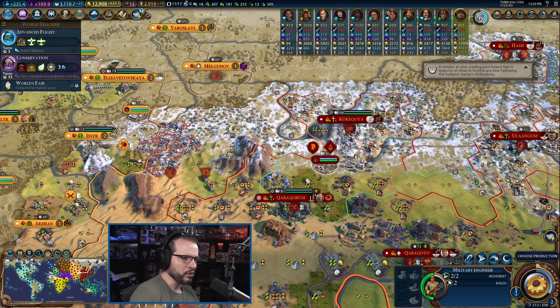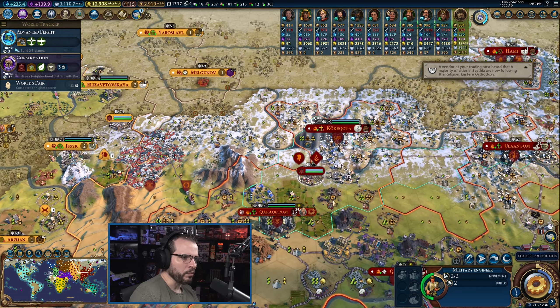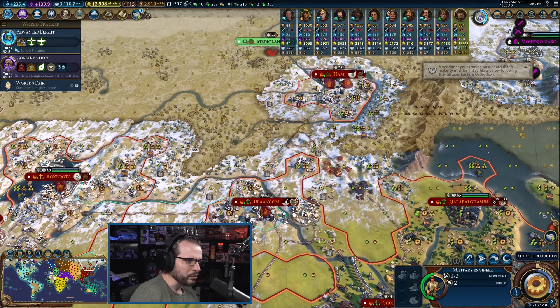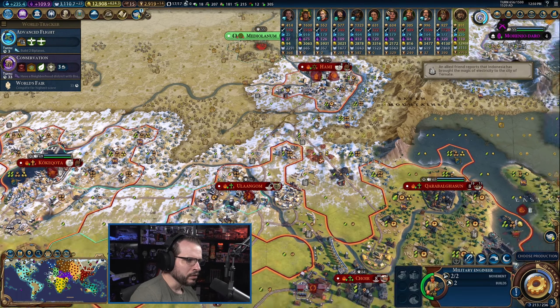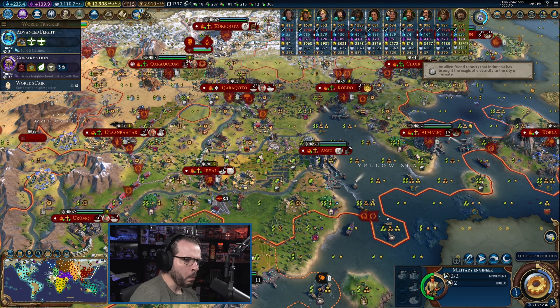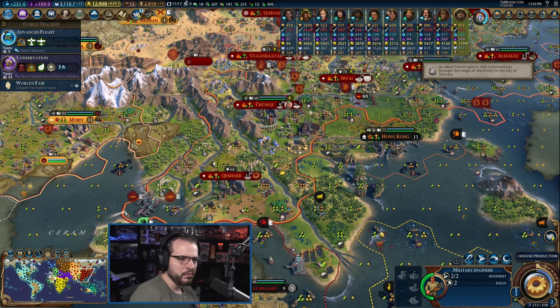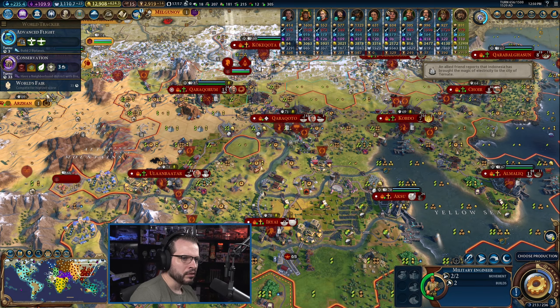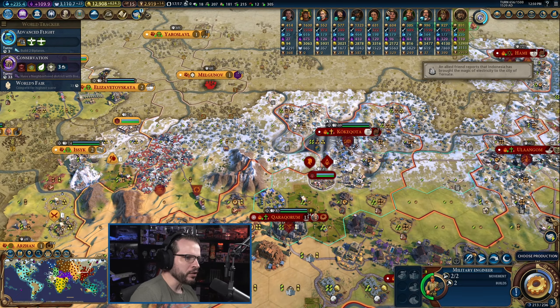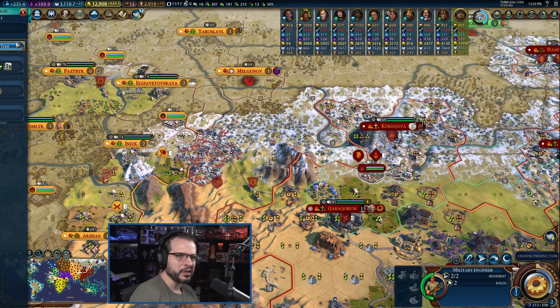We got a military engineer. What was I using you for? I don't remember why I built you, to be honest. Because we already got railroads being put everywhere. Where's our other military engineer that's been doing the railroads? I don't see him. He's out there somewhere. We could use you to put up some forts - any sort of boost or anything like that?